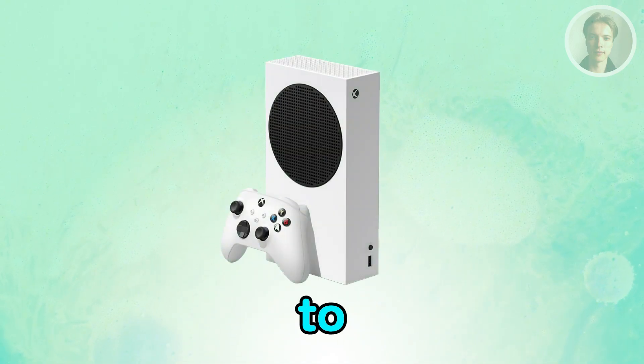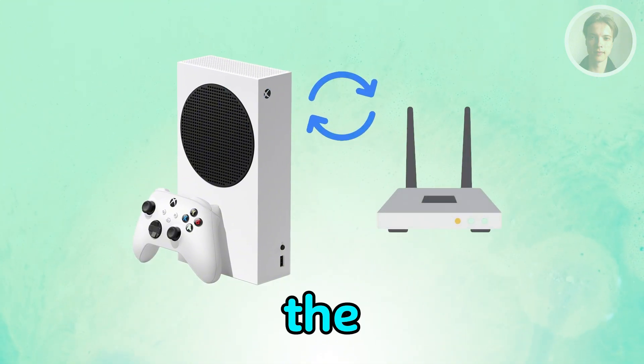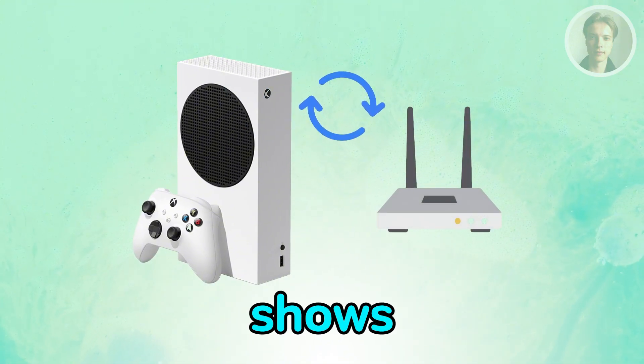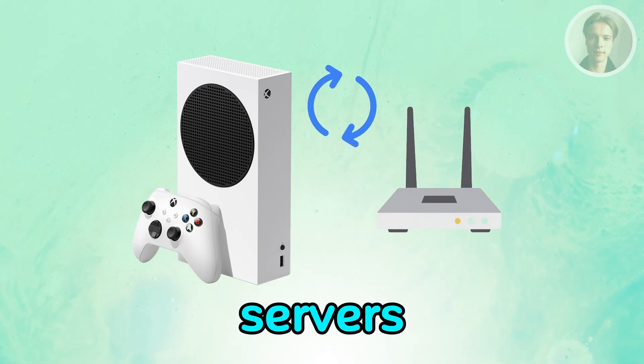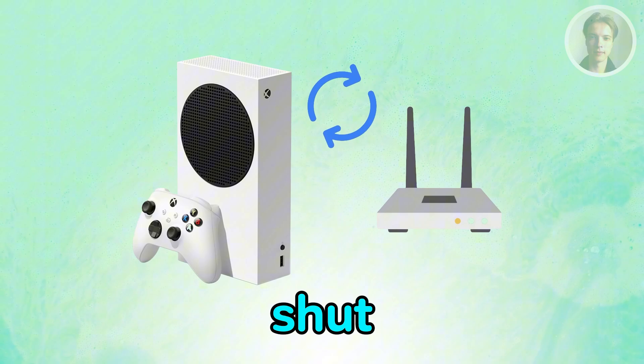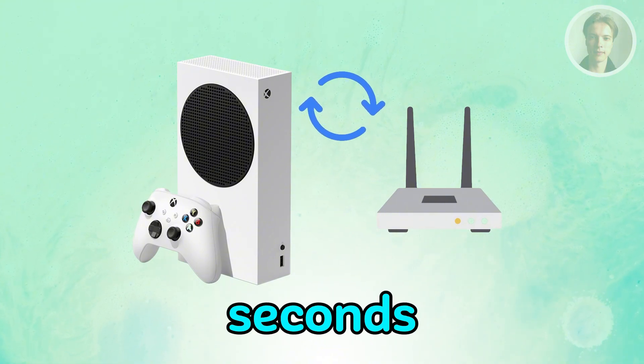If you want to fix the NAT type unavailable on your Xbox Series X or S, there are a few things that you may want to do here. First thing you want to do is restart everything to refresh the network. When the NAT shows unavailable, it usually means the Xbox couldn't properly talk to the Xbox servers. So just fully shut down the Xbox, then unplug your modem and router for about 30 seconds.